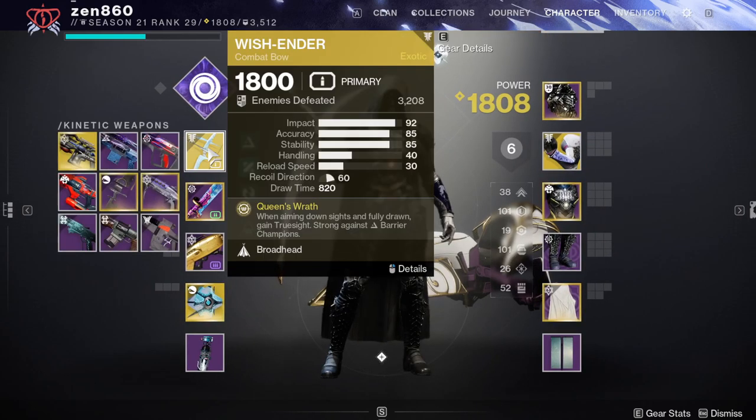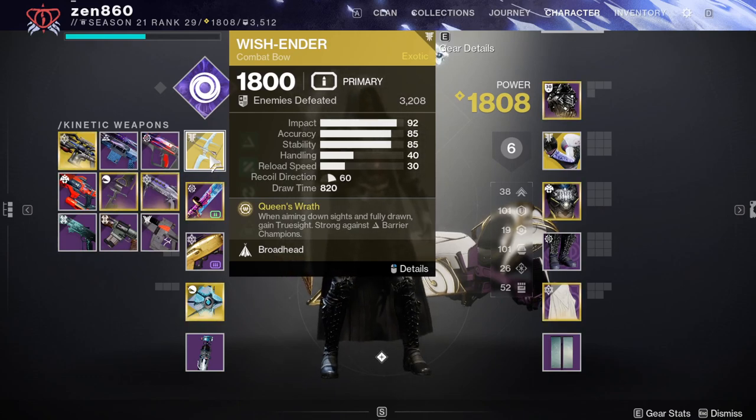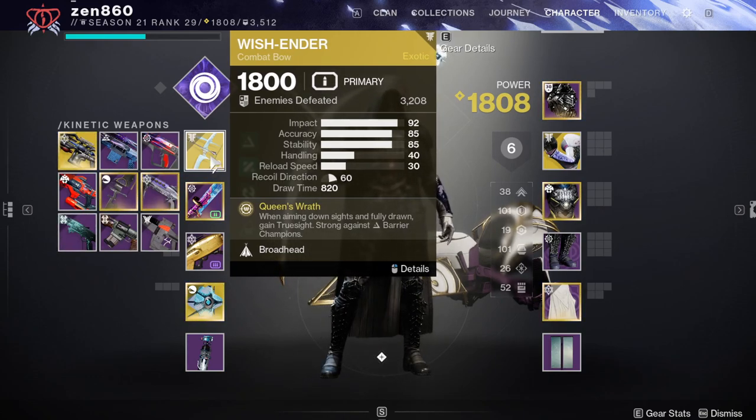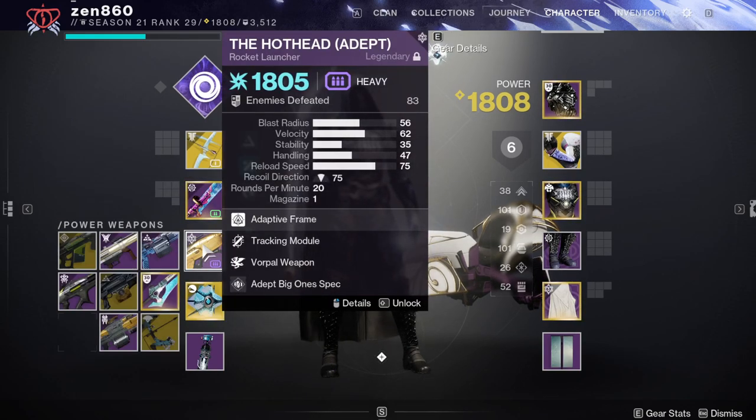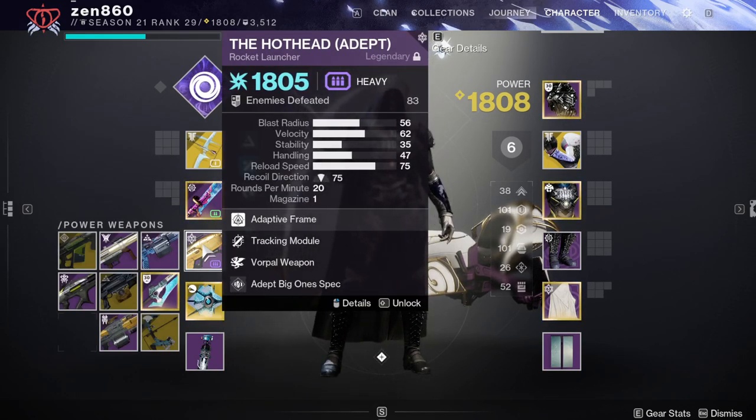For the weapons, we have Wish Ender for Anti-Barrier Champions and also high damage on the adds — it actually one-shots every single add in the game. We're going to be using a Glaive for Unstoppables, and we have a Rocket due to the Arc Surge lasting all season.